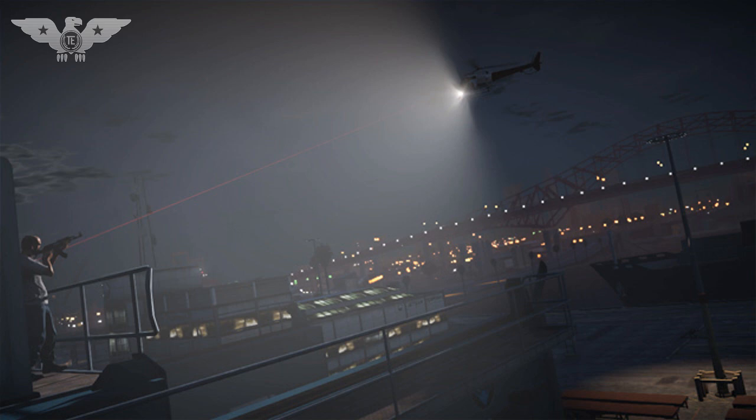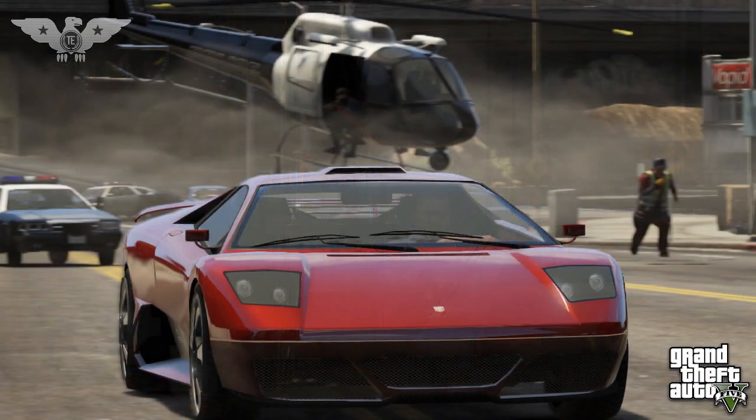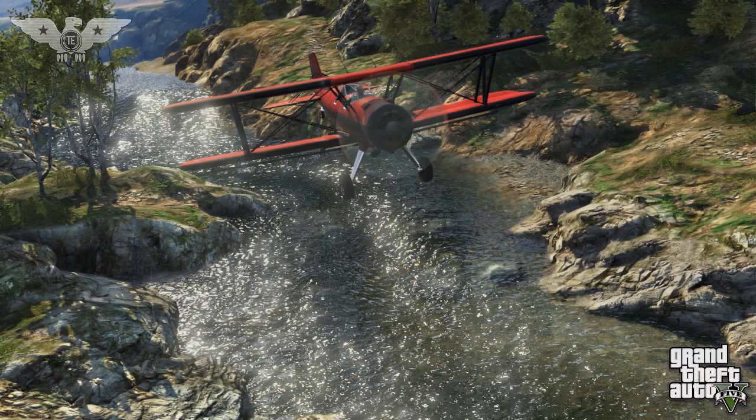The overall theme of this set of images — except for the crop duster — seems to be police chases. You've got the police chasing the first guy trying to rob a truck, the police chasing a Lamborghini, and the police pursuing the guy firing an AK at them. The crop duster is kind of the oddball in this set because with all these cop chases, a crop duster makes no sense — but it's always nice to see GTA 5 images. I hope you guys enjoyed this video. Don't forget to like, favorite, and subscribe for more GTA 5 news and content. Until next time, peace.